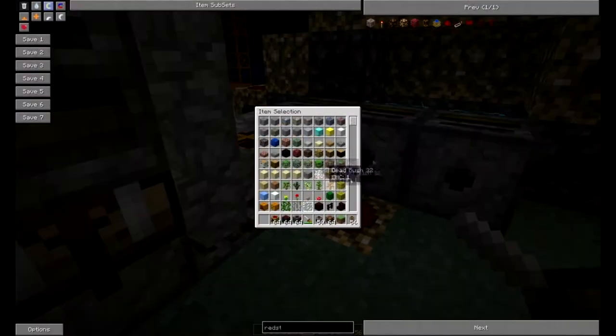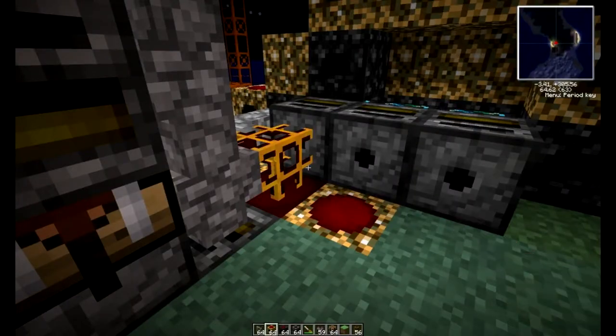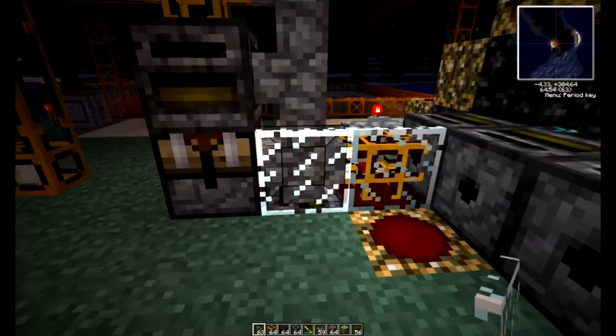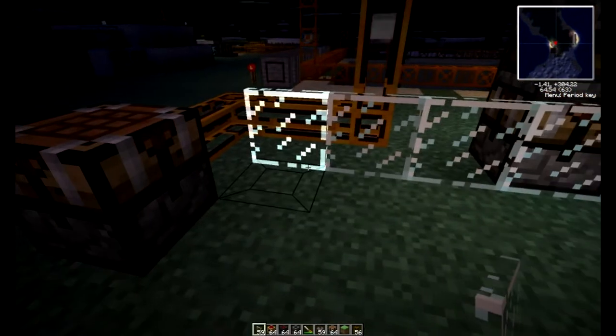Throw out our macerators, we don't need them. Then we're gonna get a glass cover. This is gonna make your factory a little bit more compact. You don't need to do this — you can leave it more spread out. But if tubes are touching, it's really gonna screw things up for you.